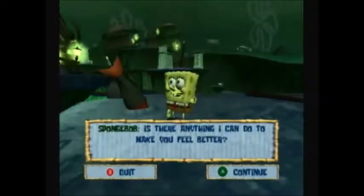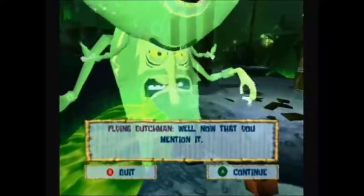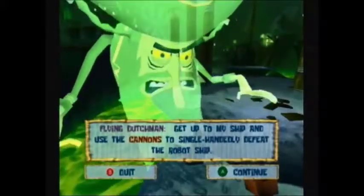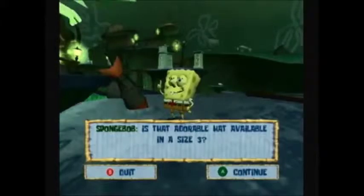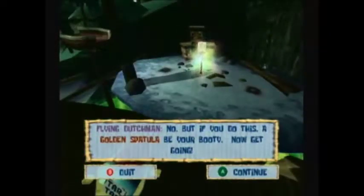Is there anything I can do to make you feel better? Well, now that you mention it — get up to my ship and use the cannons to single-handedly defeat the robot ship. Any questions? Is that adorable hat available in a size three? No, but if you do this, a golden spatula will be your reward. Now get going.